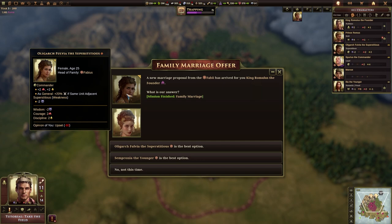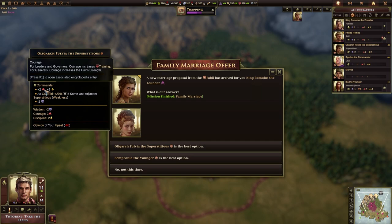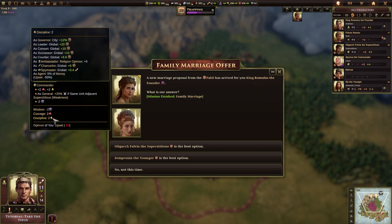So we've got two offers. We've got Oligarch Fulvia the Superstitious — she's apparently a good commander. If you hold down Shift it will allow us to move over; normally if you highlight something with the mouse and move off the tooltip disappears, but if you hold down Shift the tooltip stays open. She has plus 2 Courage, which increases training, plus 2 Discipline which increases each unit's XP per year, and as a general she gets plus 20% combat strength if adjacent to the same unit. But she also has minus 2 Wisdom, which reduces her science a little bit, and she doesn't particularly like me.